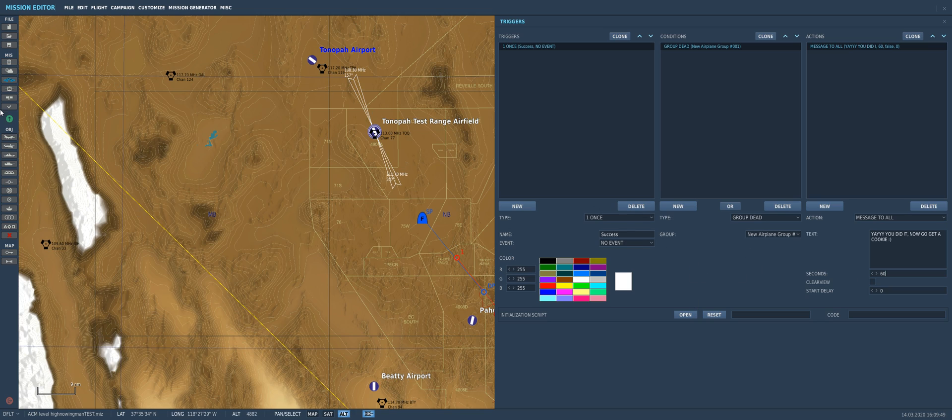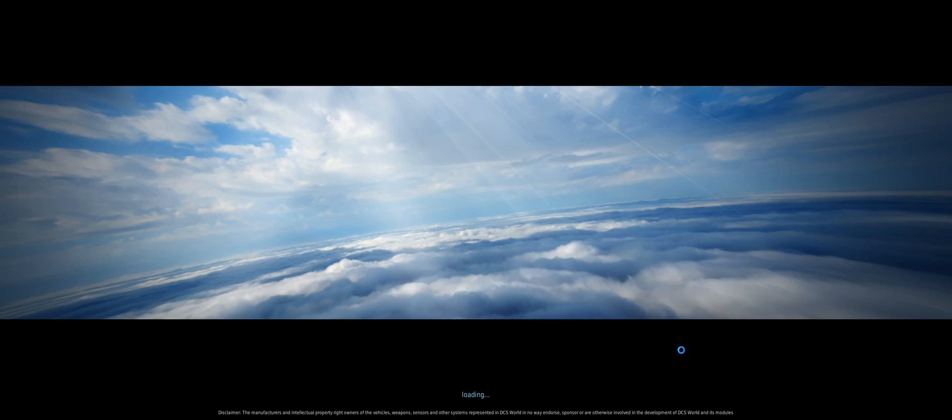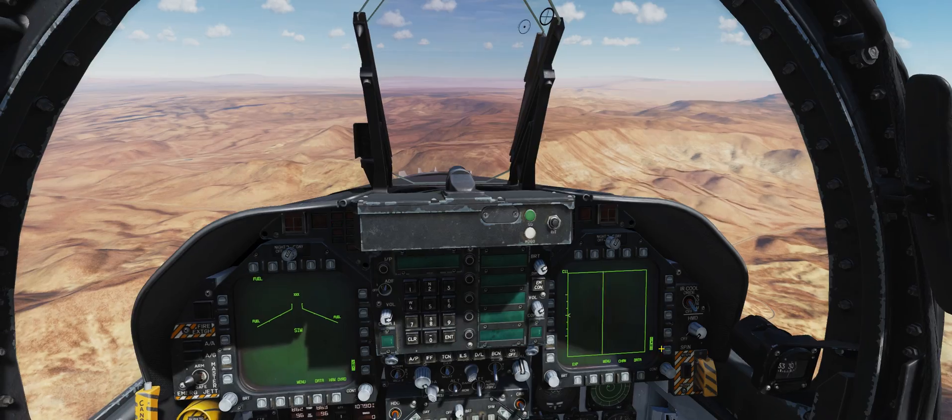That should be it. Let's click File, Save, then click Flight, Fly Mission and try it out. Hopefully this will work — I'm still in the learning stages of triggers. Let's see what happens.